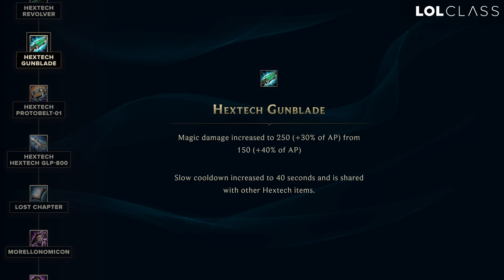The Hextech Gunblade's active is renamed the Lightning Bolt, and it does more damage now with a slightly less AP ratio, and the slow cooldown was increased to 40 seconds. It seems like a pretty small buff — it's just 100 more damage on the base and then a loss of 10% AP ratio, so it's just a slight buff.